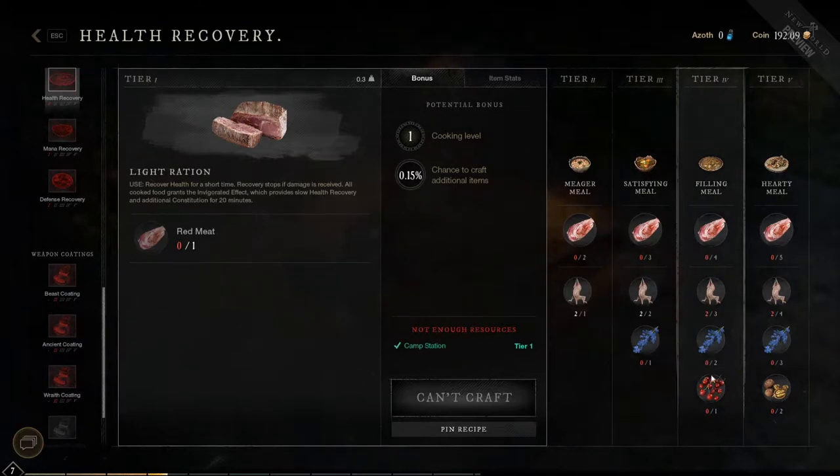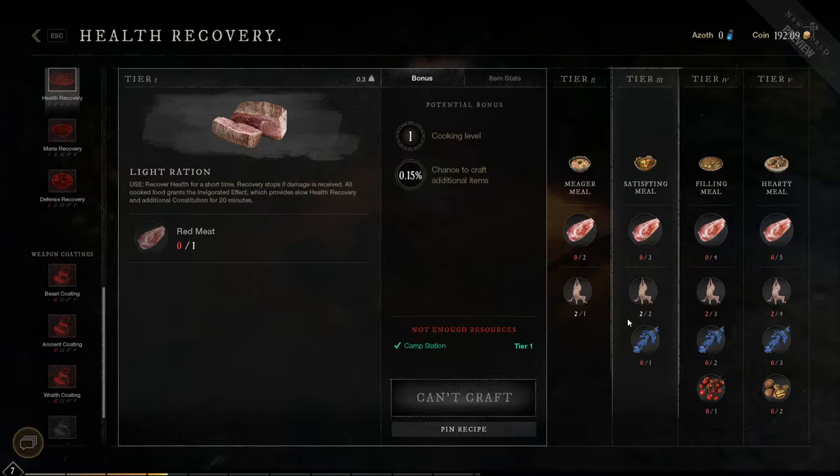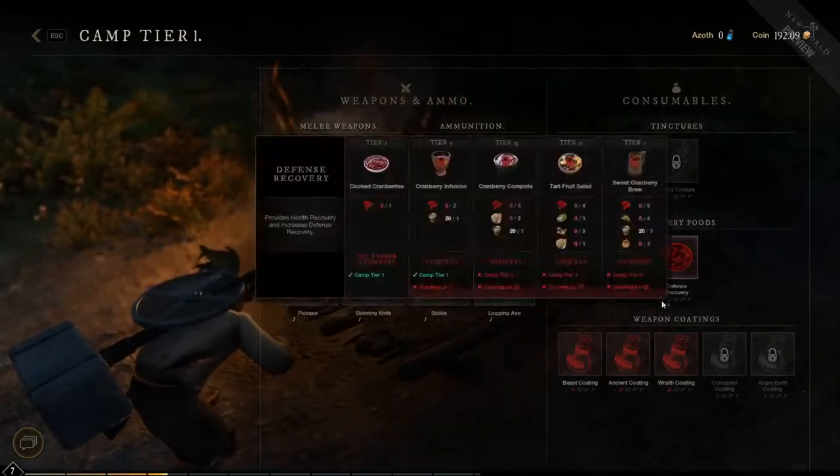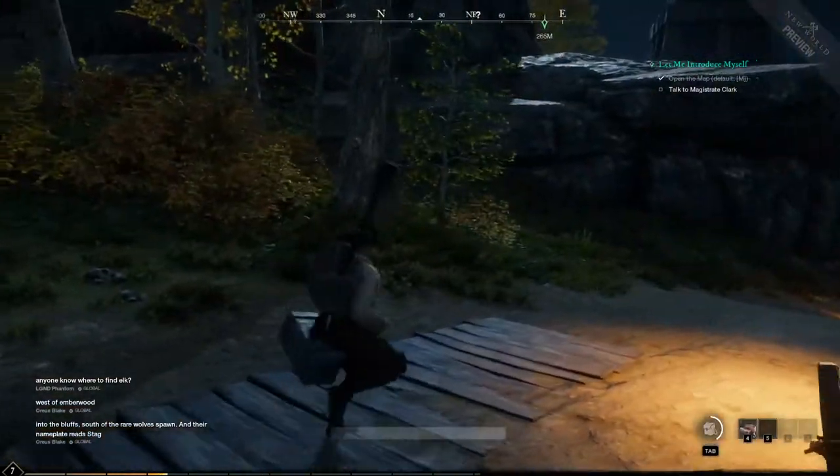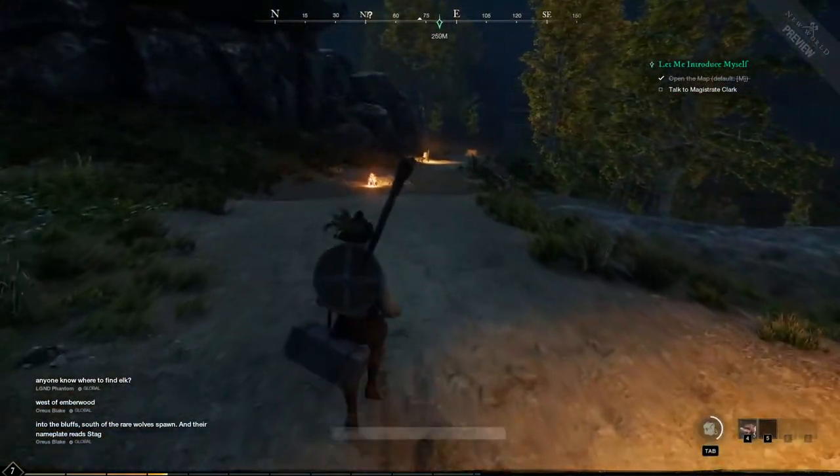Different tiers — I need different stuff. Cool, alright. Now I know I can make different things.